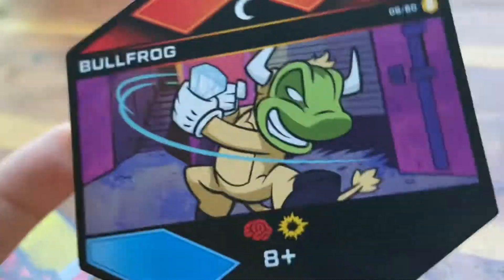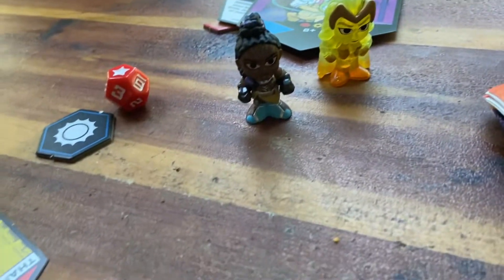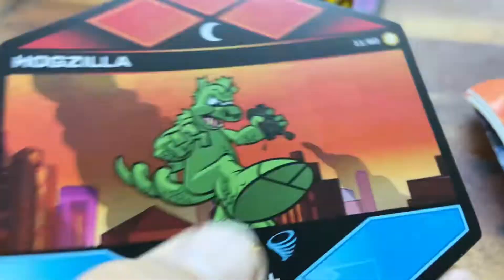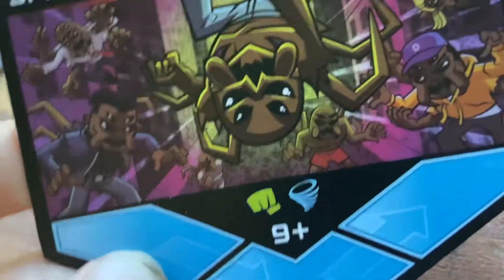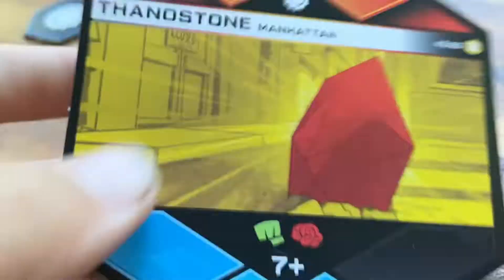And then we have your damaged enemies. We have the Bullfrog — really neat. We have Hogzilla — it's a really neat card. And on the back of bad guy cards it's just Marvel Battle World. We have the Spider Army — neat card. We got a Loki trick — neat. It's Thanos still, in Manhattan — neat.